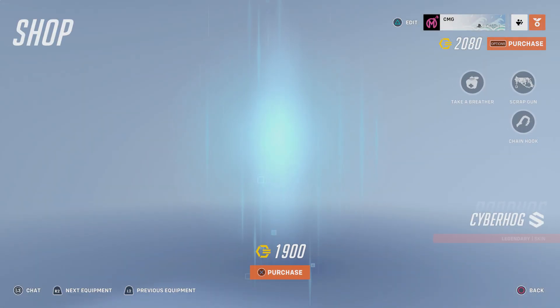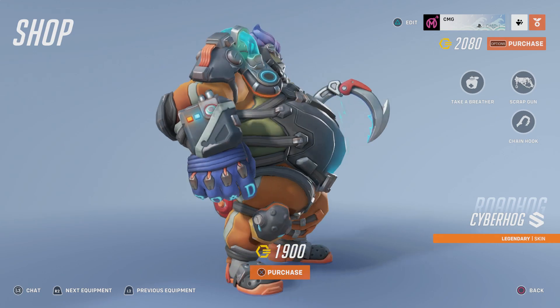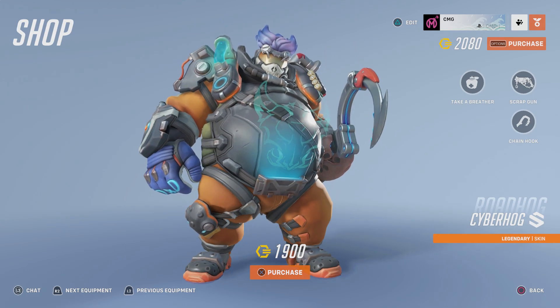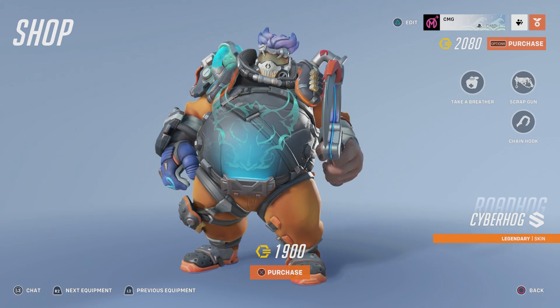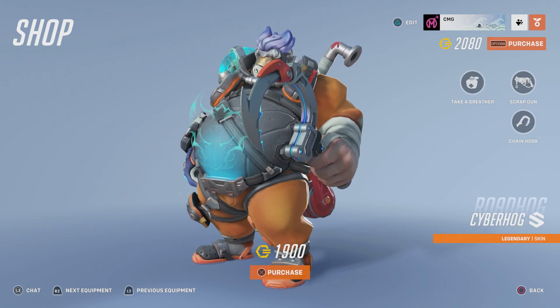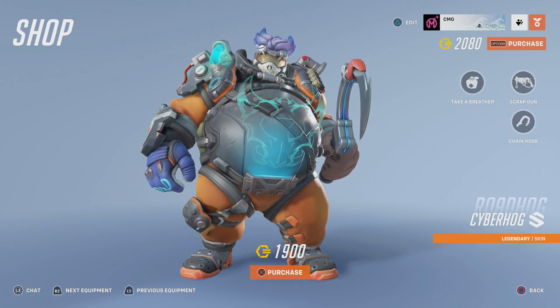Now this is just the skin — it doesn't have a bundle alongside it. So there's no voice lines, no sprays, no weapon charm, no name card or anything like that. It's just the skin, but that looks so good. It looks like Ludwig Von Cooper from the Super Mario Brothers — one of the Koopas — especially with that hair.